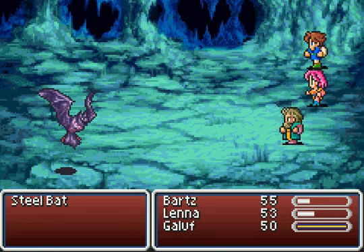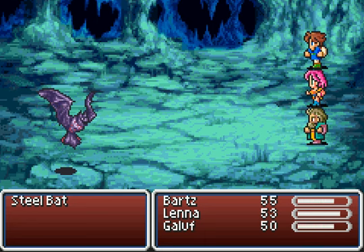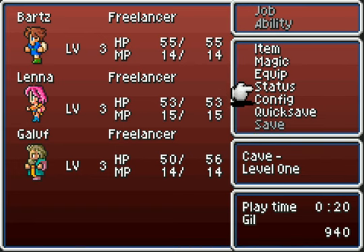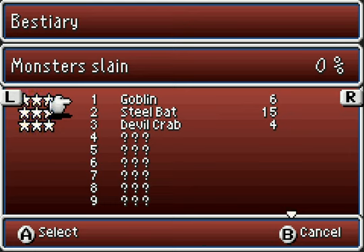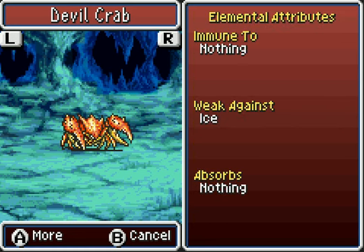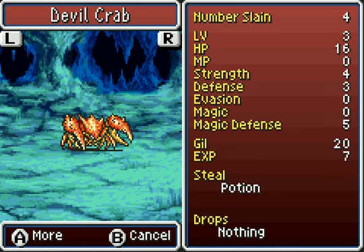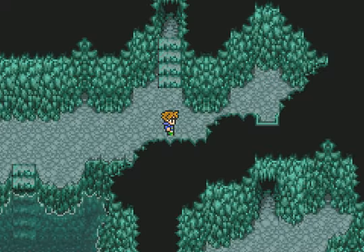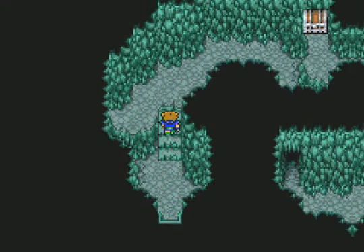Unfortunately, I've been mostly running through steel bats in this area. I guess if I go to a new room, I'll run into different enemies. I did run across a newer enemy — Devilcrab. It actually has higher defense than most enemies we've fought so far. It's weak against ice and immune to many, and you can steal a potion if you have the steal ability, which we don't. Three monsters slain and it's still 0% of the total monsters in the game. That tells you something.